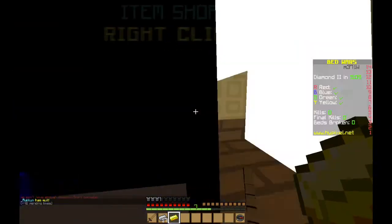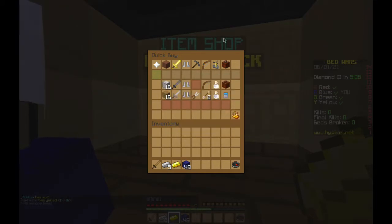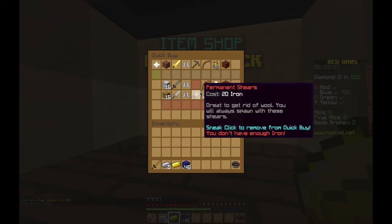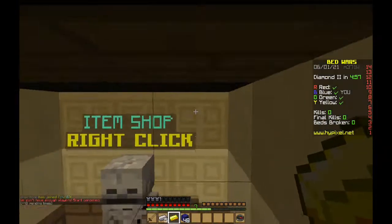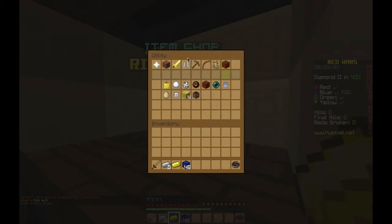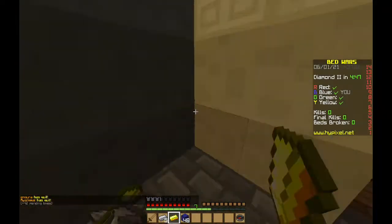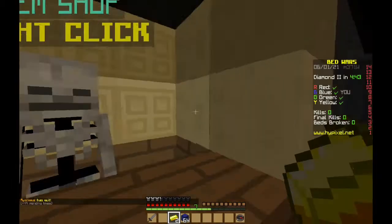The only materials you get are iron and gold. You go to the item shop, which is pretty cool - you buy wool, which is helpful to get around and destroy people's beds. You can buy weapons, armor, bones, arrows, shields, TNT, fireballs, and different blocks to protect your bed. I'm going to start with something simple - a stone sword.